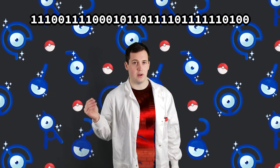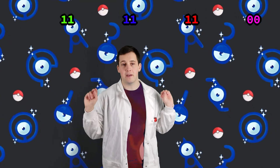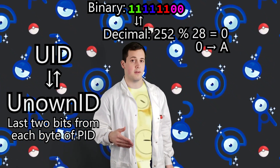Looking at a 32-bit number can be quite dizzying when it's all laid out in binary. To digest such numbers more easily, we can group these bits — represented by ones or zeros — into bytes, which are aggregations of 8 bits. For most people, 8 bits is still a lot to digest, and they can be cut down further into nibbles, which are groups of 4 bits. In Generation 3, when the game is determining the form of an Unown, it will take the last two bits from each byte of the PID to create what I will call the UID, short for Unown ID.